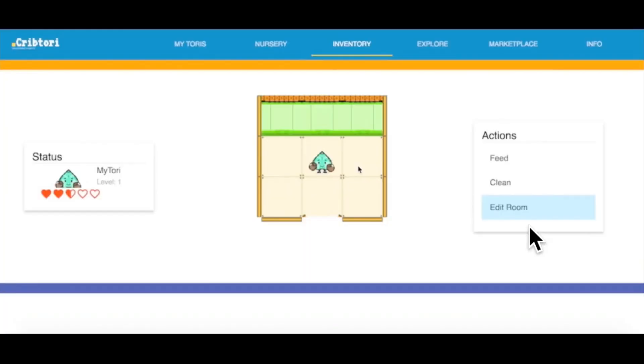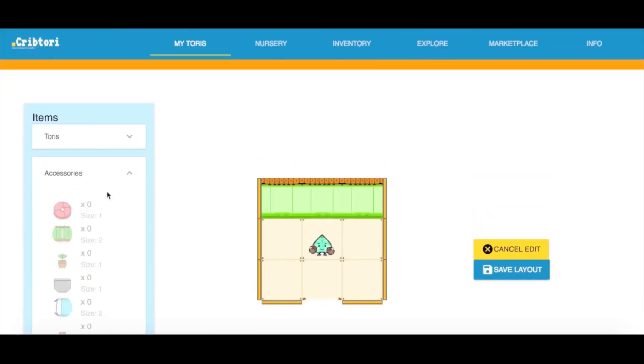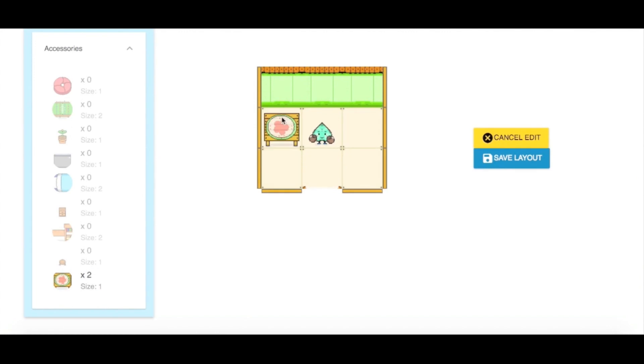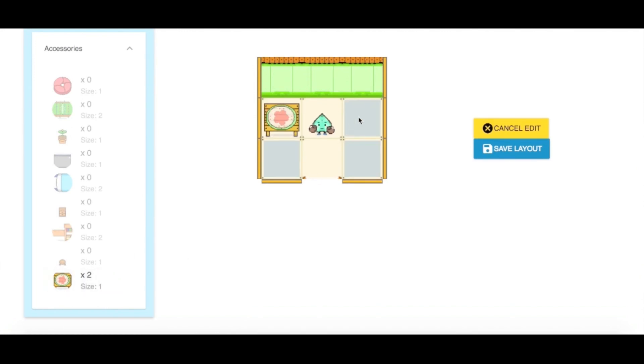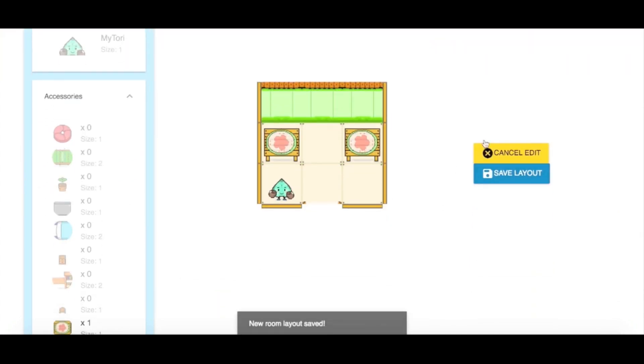In Cryptory, you can interact with your Tories by either feeding or cleaning them. As you can see, by feeding and cleaning your Tories, you can gain more hearts. You can also customize your rooms with available accessories in your inventory — modifying the layout of your rooms as well as the placement of your Tories. You can show other people what your room looks like.